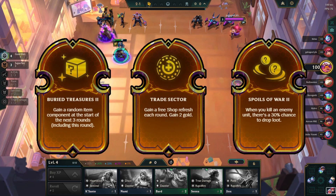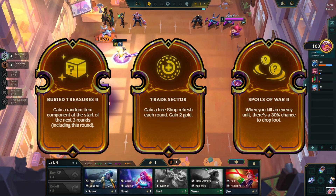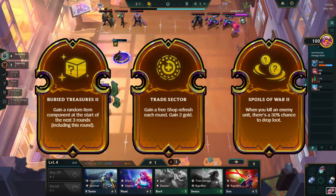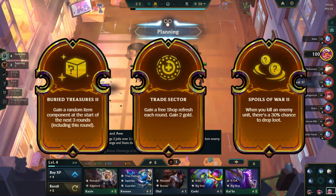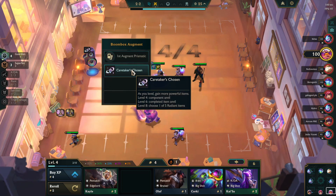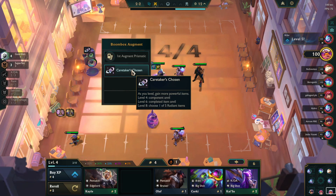The key distinction with these augments is that they can be utilised by the opposite playstyle. For example, you can use Trade Sector as you level to 2-star and stabilise your board, and similarly, you can use Spoils of War in reroll comps to maintain your econ so you don't fall too far behind. So even though these augments have a bias towards a particular playstyle, they are still flexible enough to enable other playstyles. And that is what makes a good 2-1 augment — one that can be flexibly used by players around their item choices and shop rolls. These change from game to game, so having an augment that can adapt is fantastic, but conversely, having an augment that cannot is awful.